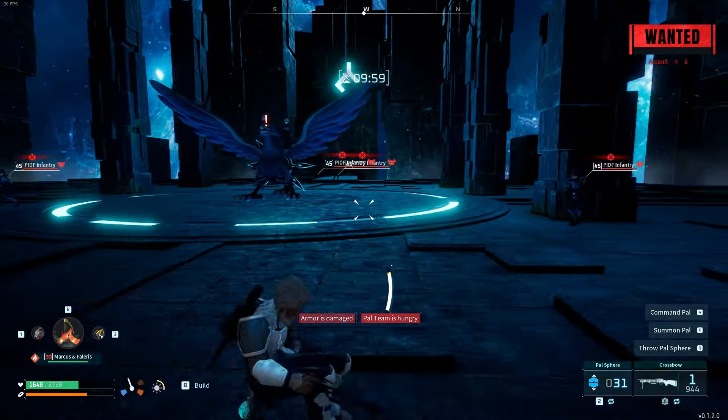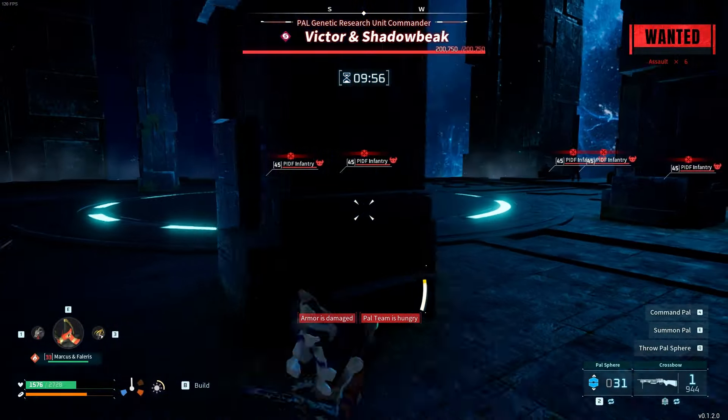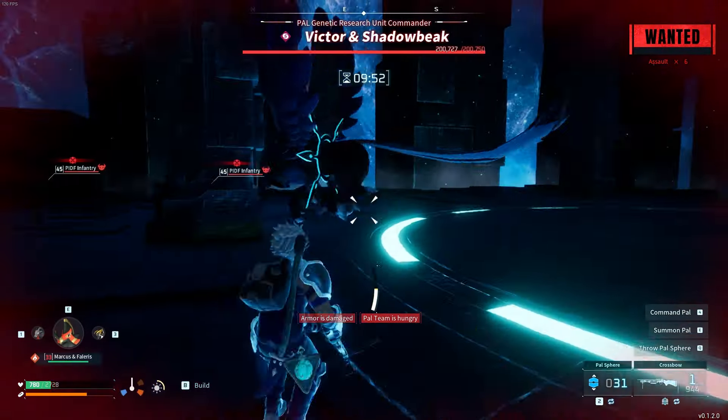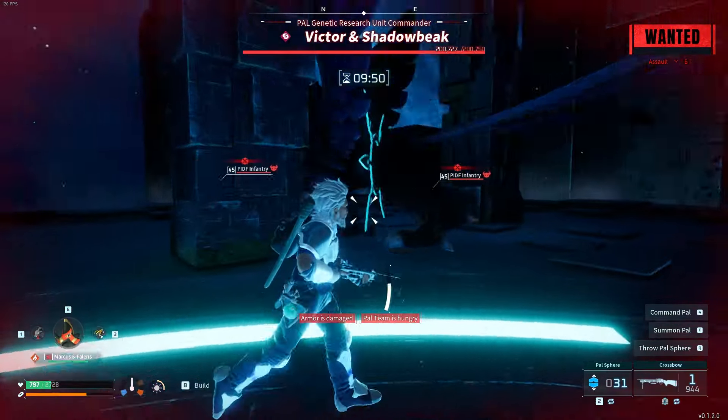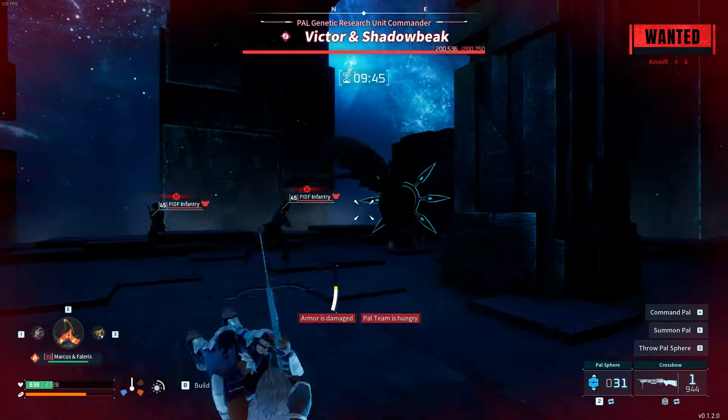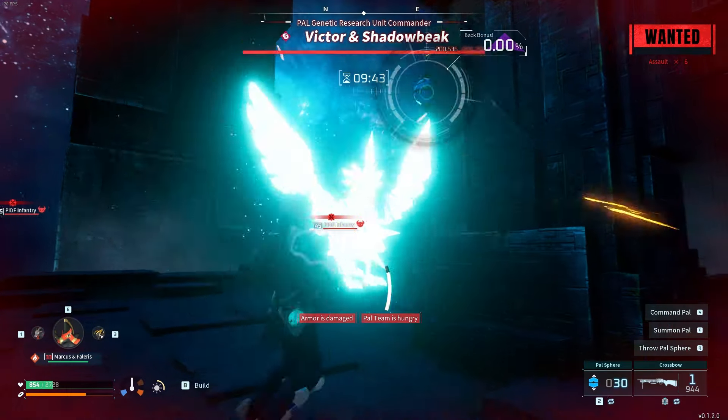Go ahead and skip this. Then all it is is just getting a line of sight with these enemies to attack the boss. You can tell when they attack him when he starts running into the corner like that.